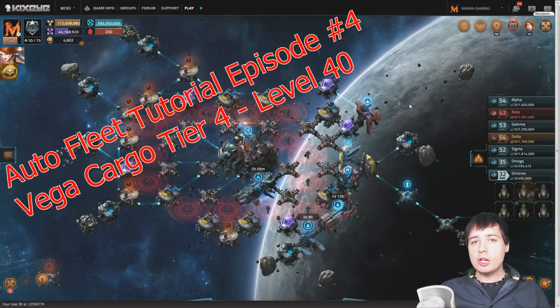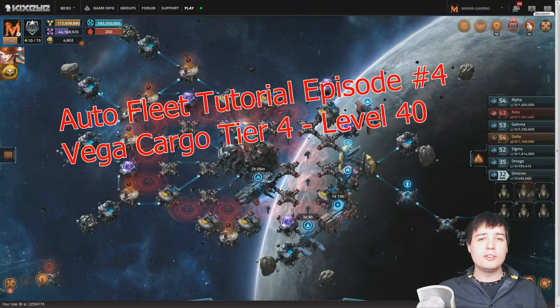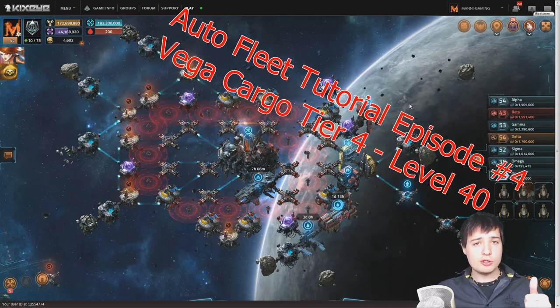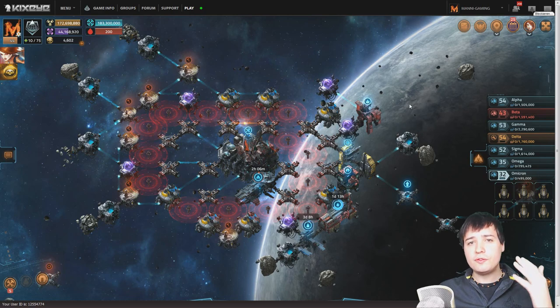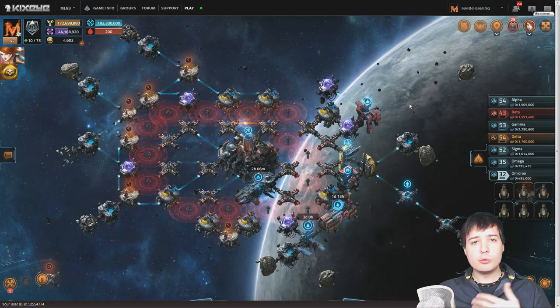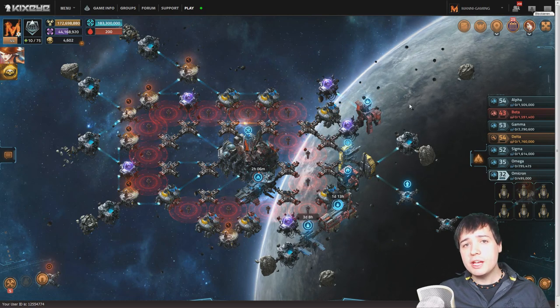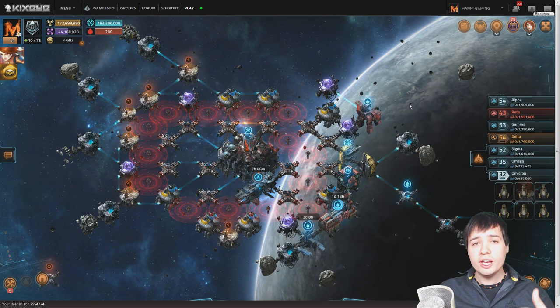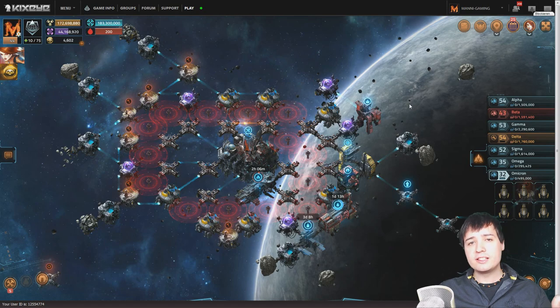What's up friends, this is Money and welcome to the next episode of those auto farming fleet tutorials for Vega Conflict. Some of you have already realized there was episode 1, 2, and 3, and then there was episode 5 for VSEC, but there was no episode 4. Now this is going to be episode 4, because I knew I was going to try to do an episode with a one-hit full auto fleet kill against level 40 cargo.